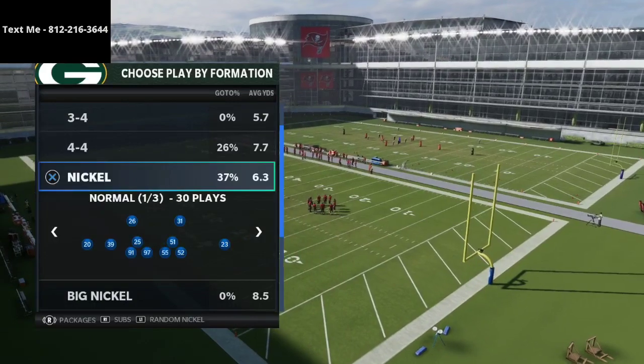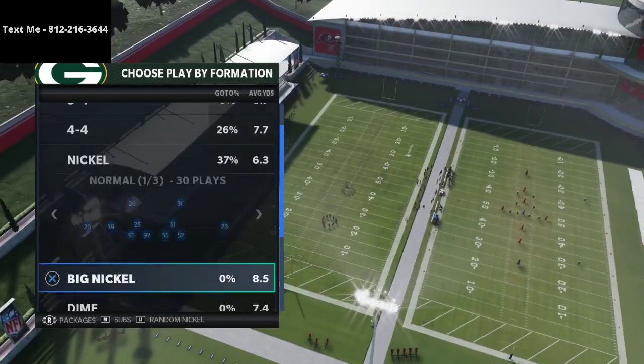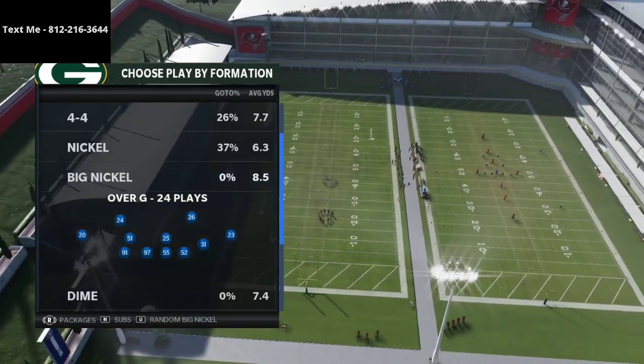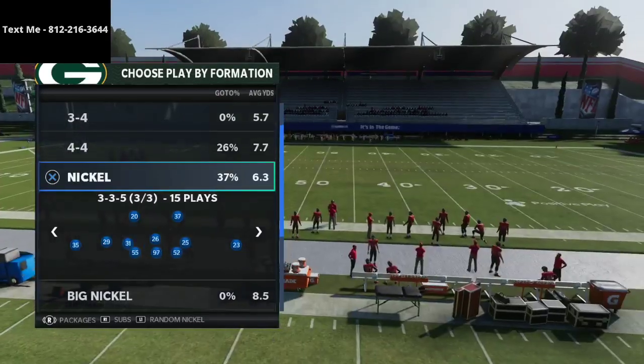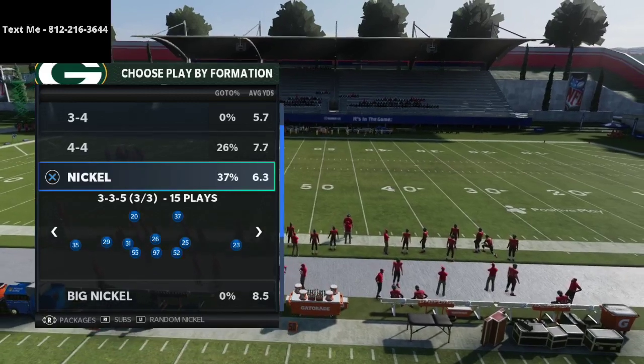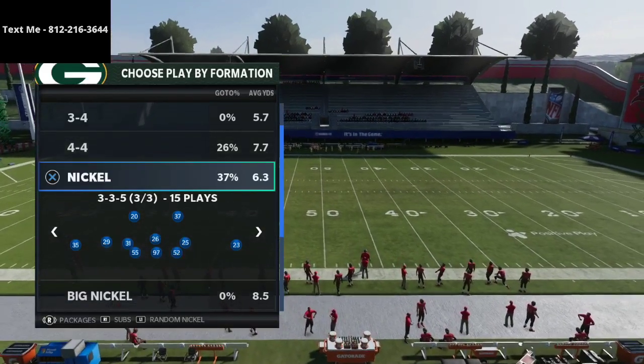The 46 playbook allows you not only to run these formations but also Nickel Normal, which is a really good run defensive formation. You can also come out in Big Nickel Over G and you have all of the Bear sets as well in case you need those.